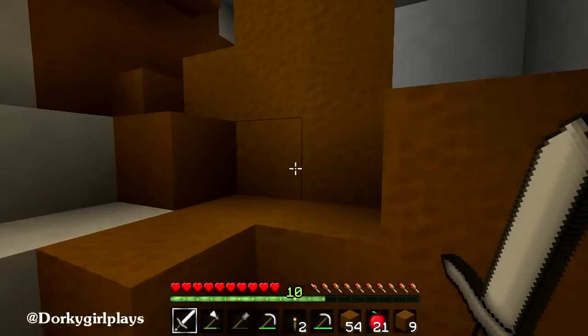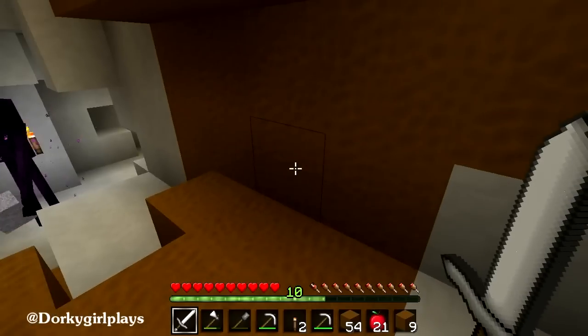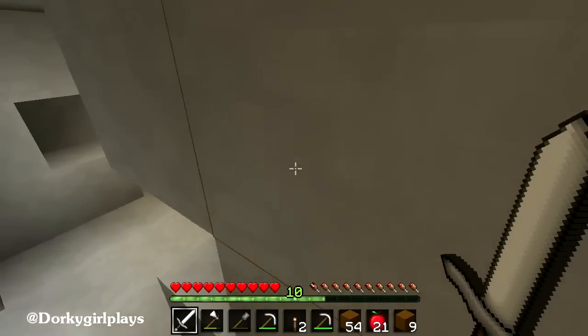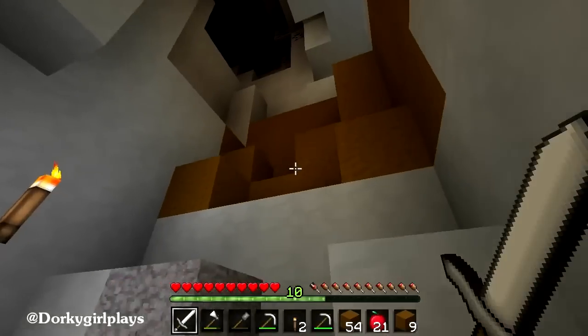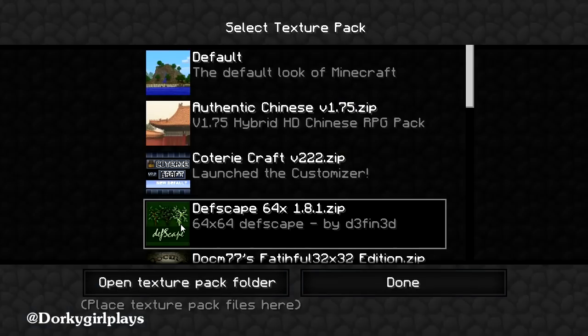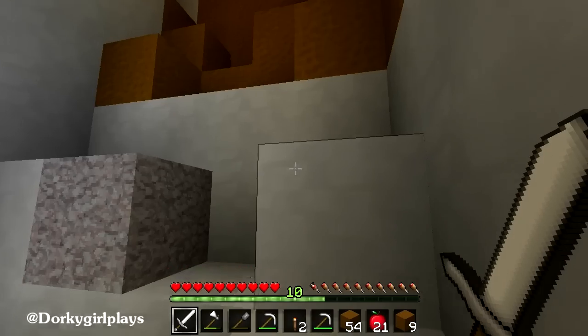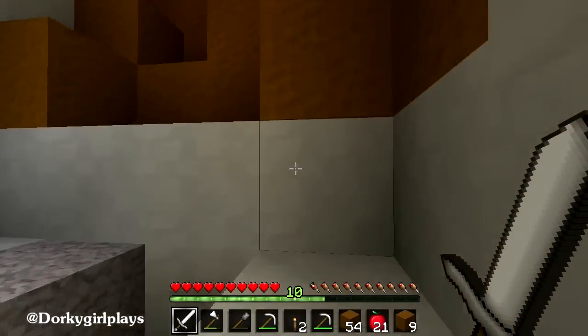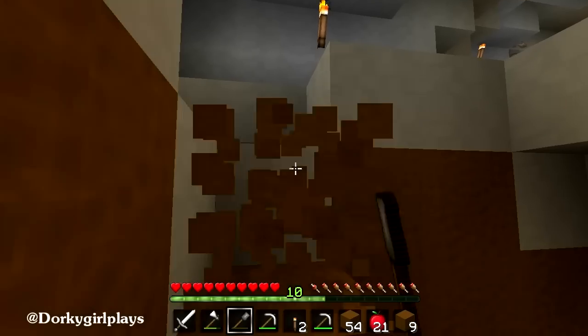I'm just going to try to run right by this Enderman. Oh crap, I went the wrong way. I'm using a texture pack too. I forgot what it's called — actually, I should probably figure that out. Deathscape. I'll leave a link in the description. This is just like a really smooth look. I like the way the stone looks — it looks stony, if that's a word. I just made it one because I'm awesome like that.